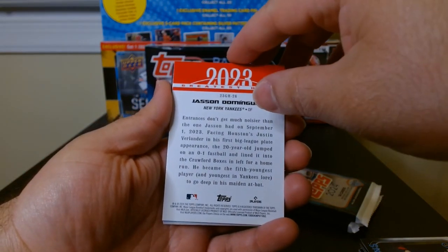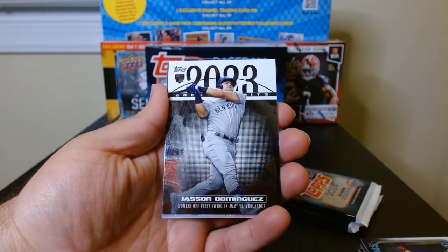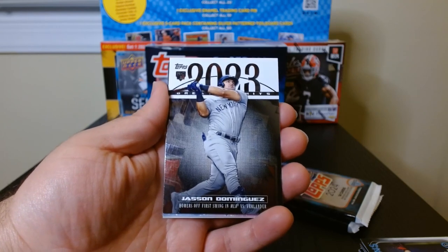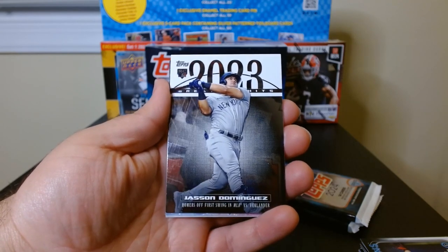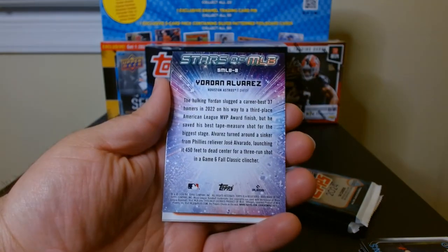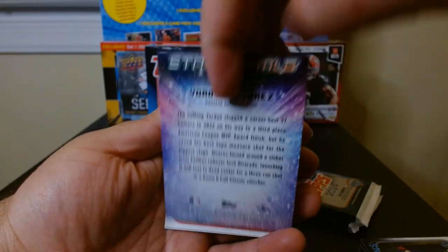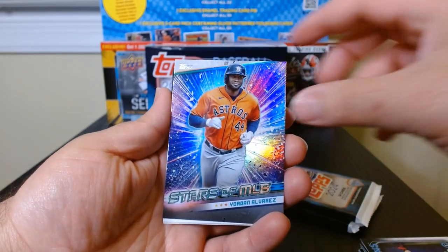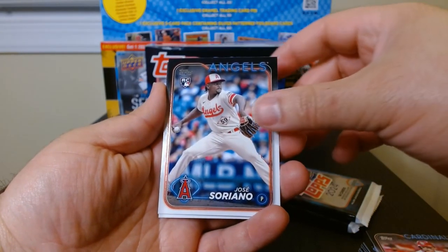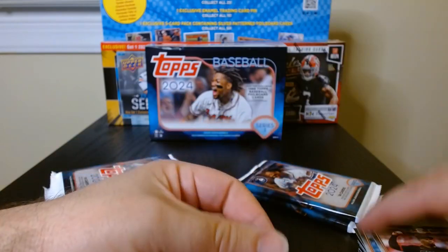We got a Jason Dominguez on the Greatest Hits — homers off the first swing in MLB, wow. And that's his rookie also. I'll take a Jason Dominguez rookie and Greatest Hits at the same time. Jordan Alvarez Stars of MLB, and we finish off with base Soriano and Alexis Diaz.